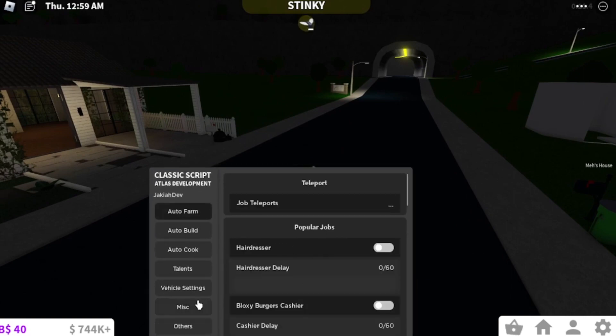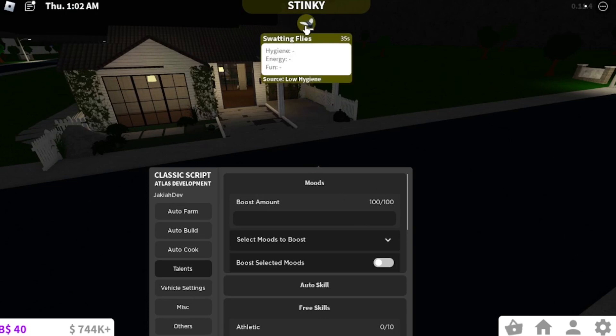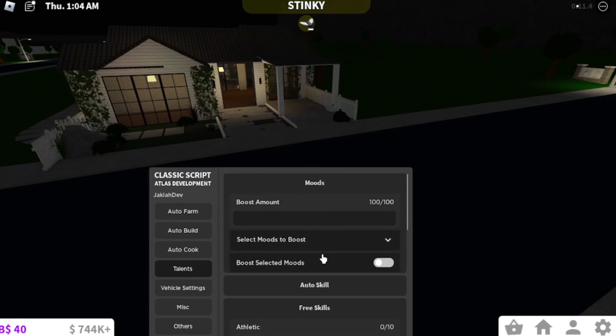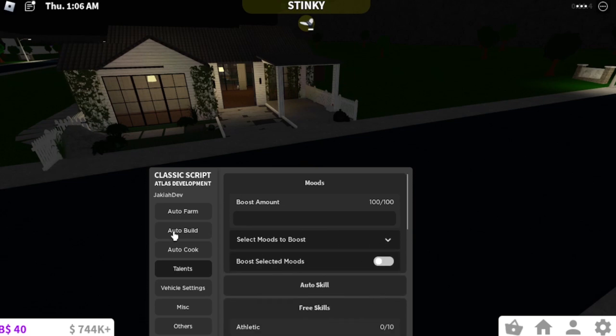There's also an auto farm tab, auto cook, and all that stuff. So if you don't want to do things manually — like getting clean — you can do it as well. You can also boost select moods: just click one of these and then click the tick.